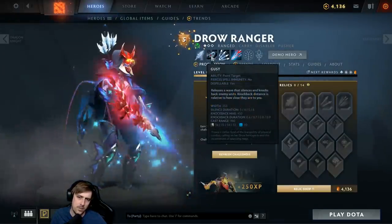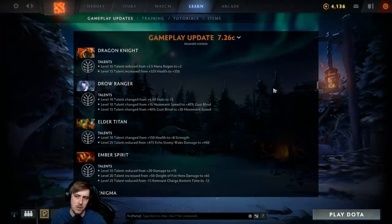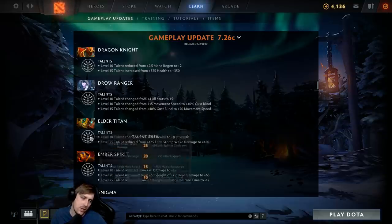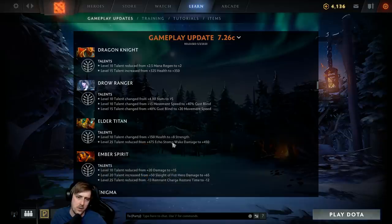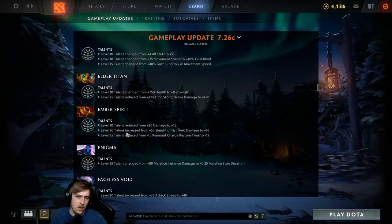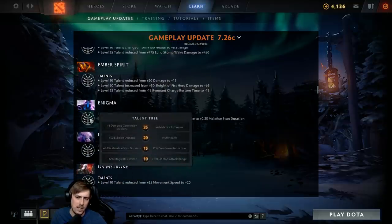Elder Titan talent change: 8 strength instead of 150 health — basically the same but better since strength is 160 health and also gives a tiny bit of regen, so it's a buff. Echo Stomp wake damage is reduced a little at level 25 to make the number look better. Ember Spirit gets even less damage on the level 10 and 20 talents, they added more damage into Sleight of Fist, and the remnant charge restore time is nerfed again at level 25.